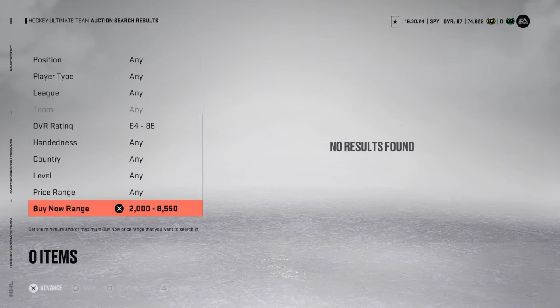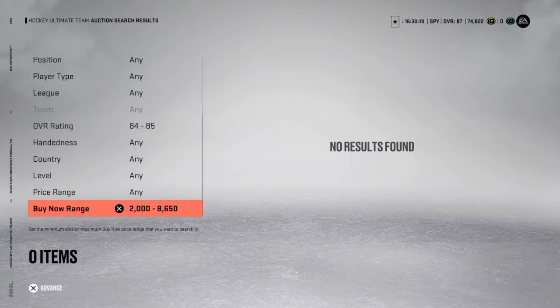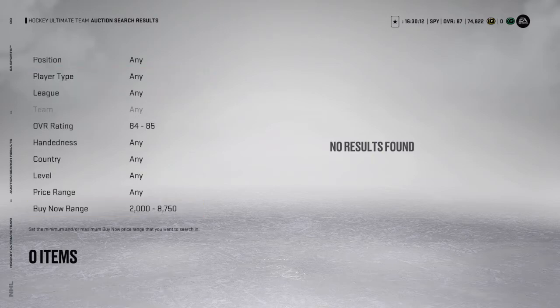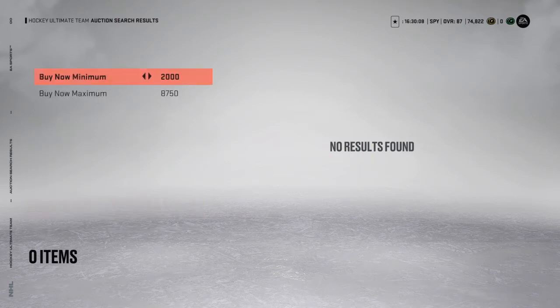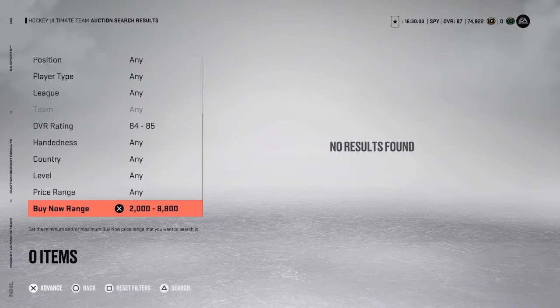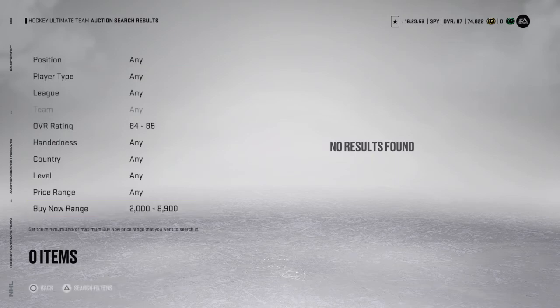We're up to 8.5 now. Before, we saw some players going for 9,000 — so even at 9,000, that's still a 300 coin profit, depending on who it is. You can do this with any rating, any overall — it really does work. I think I'm doing this at the wrong time, that's probably why there's nothing. It does take time — you have to have patience. That's pretty much the method. That's what I've been doing, that's how I got up to 75k. Not easily, but by grinding.